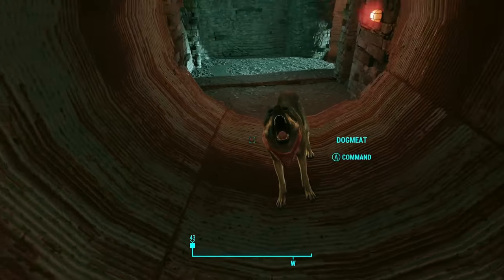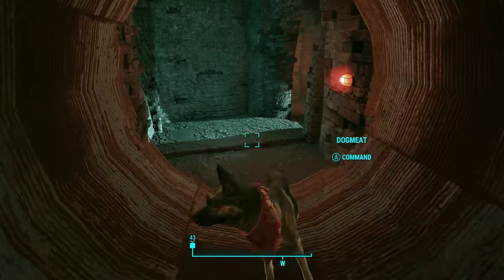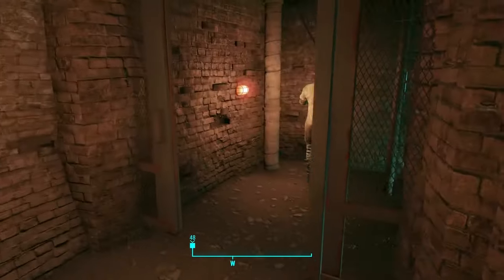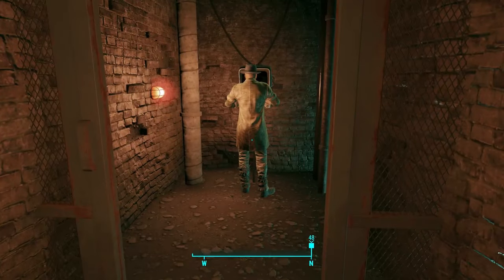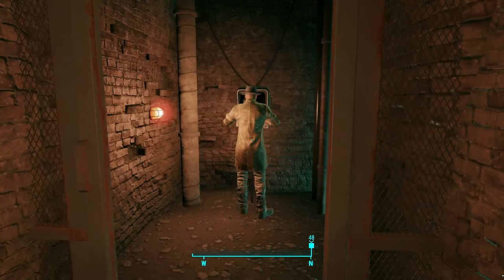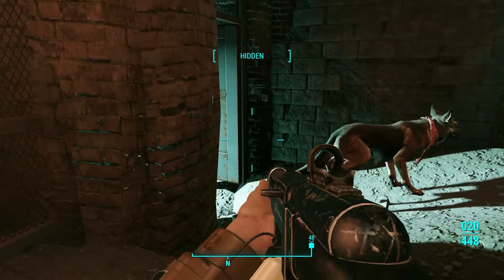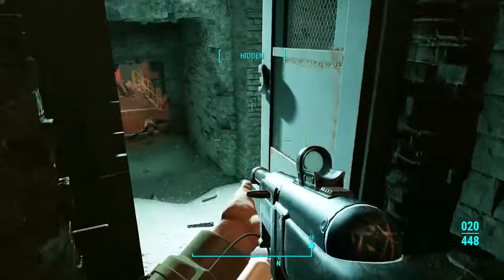Welcome back to Mad Cardigan and our continuing playthrough of Fallout 4 Clear the Map. Let's follow Deacon here, see if he can work some magic on the terminal. I think it's actually a master lock terminal so there was no way I'd be able to do it. The prototype is deeper inside.